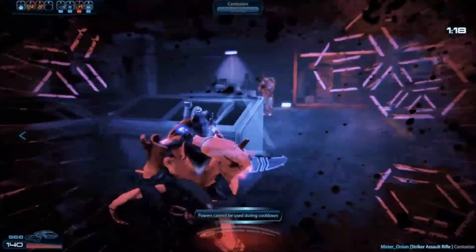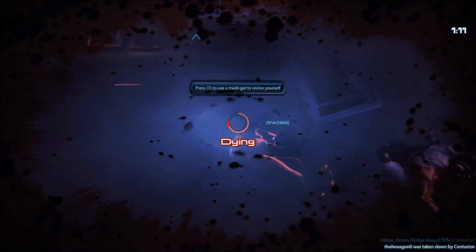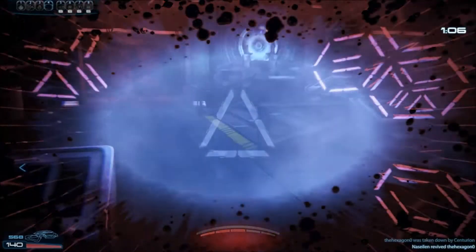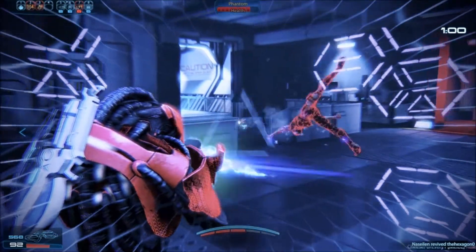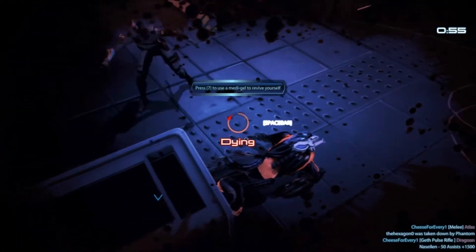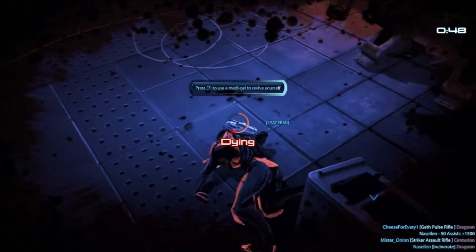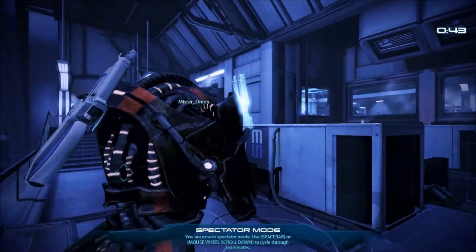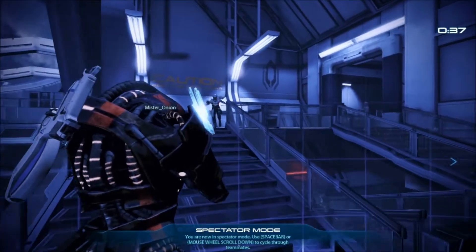Two dragoons — I hate dragoons. Damn centurion, there's always one just sitting at the back. Why was there an Atlas behind me? Why didn't I check? It just killed me — I thought it was going to keep walking and didn't realize it was going to crush me, otherwise I would have moved.